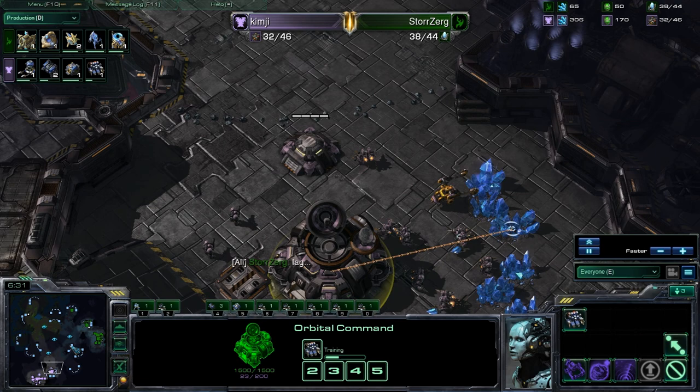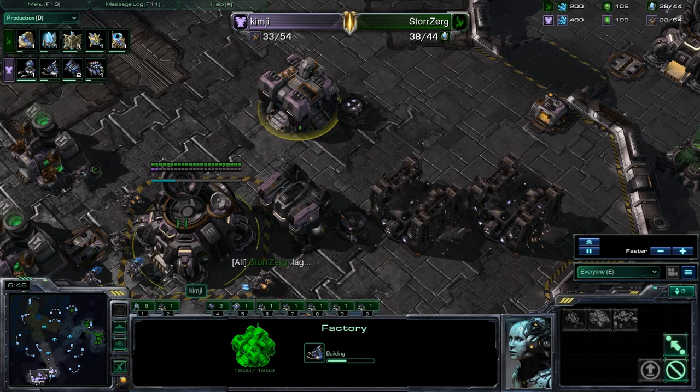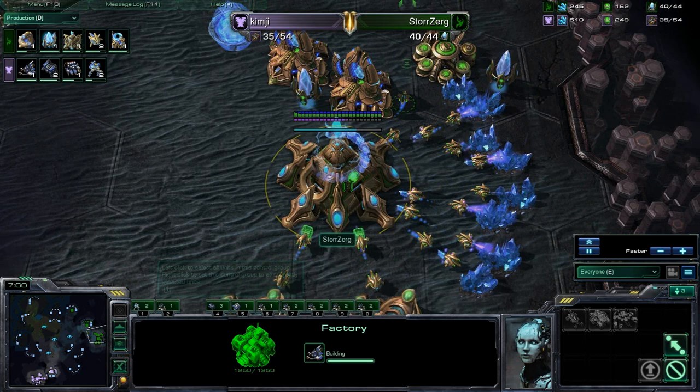That's a good point — when you're playing one-on-one on this map, you might forget about that last edge of the map, and that could play a pretty pivotal role. Kim-G throwing down a bunch more barracks to get that marine count high. Has the tech lab for those siege tanks.